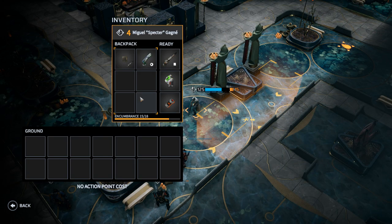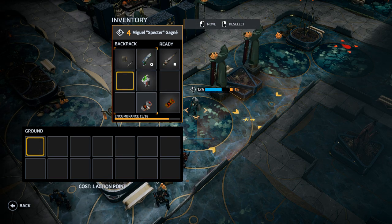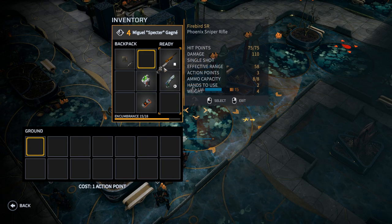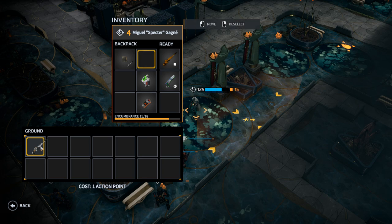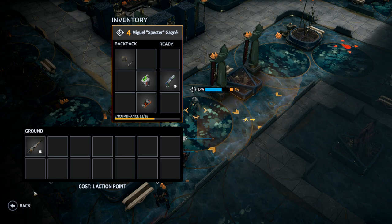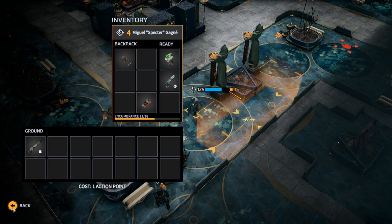Moving items from one slot type to another will cost a total of one action point, regardless of the number of items moved. Any soldier can also drop items from their inventory to the ground for no cost. Remember that the action point cost for moving items is only applied when the inventory is closed, so feel free to play around inside the inventory until you're ready to finalise.